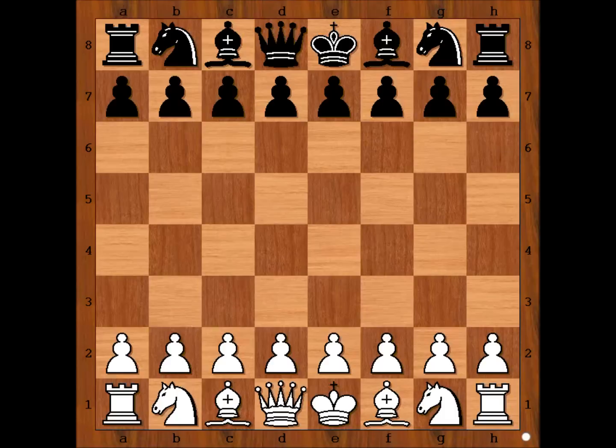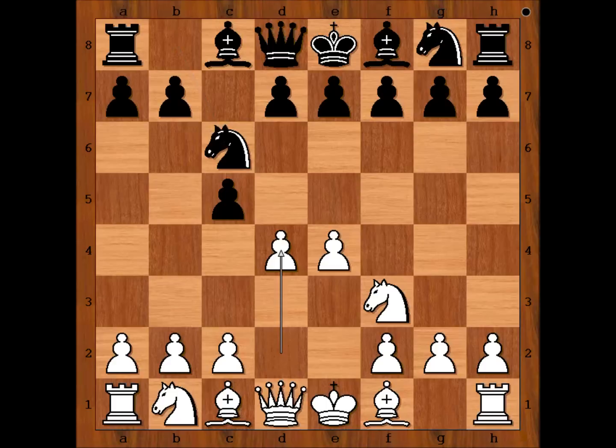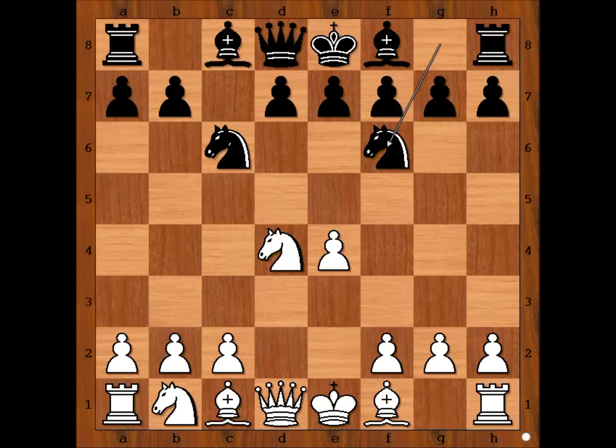Emanuel Lasker had white pieces and he started with e4. Vasja Pirc played c5 — Sicilian defense. Knight to f3, knight to c6, d4, c takes on d4, knight takes on d4, knight to f6.